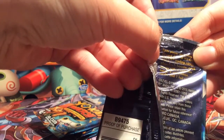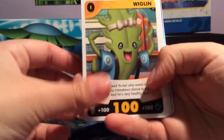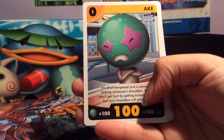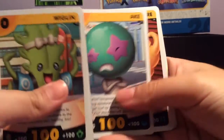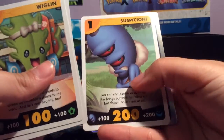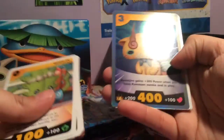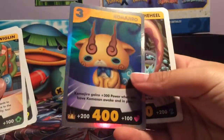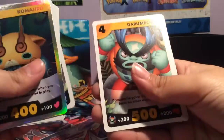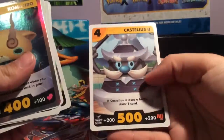Six common, three uncommon, and one foil card. Okay so: Wiglin, Signivo, Arc, Happieri, Crumchur, Suspicioni, Koma-jito — that's our foil card — He-he-heel, Duramacho, and Castellius too.